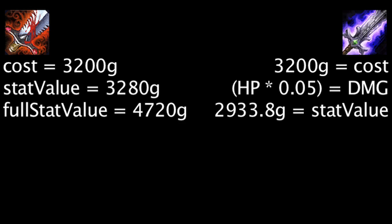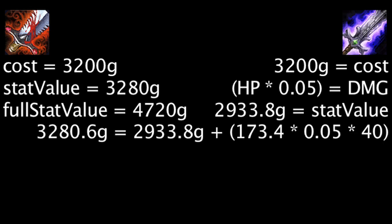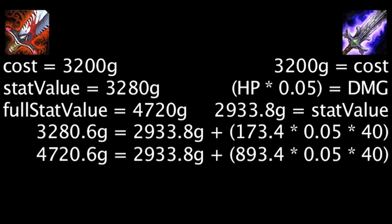If a champion with a Blade of the Ruined King attacks a champion with 173.4 health or more, the item will become more cost effective than a Bloodthirster with no stacks. The champion must have 893.4 health or more for it to become more cost effective than a Bloodthirster with full stacks.